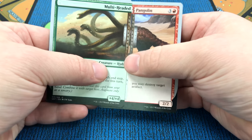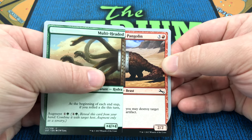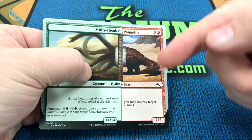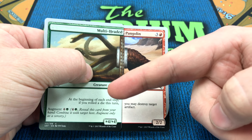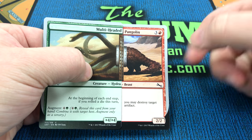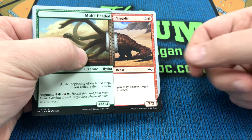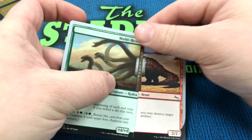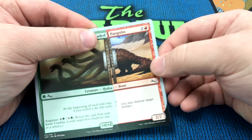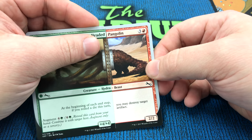So you can combine two separate cards to make one creature with a new name. We have the Multi-Headed Pangolin — it's a Hydra Beast, and at the beginning of each end step, if you rolled a die this turn, you'll get the ability that the original creature got when it entered the battlefield. The Power and Toughnesses will also combine. Now that these cards are combined, this is no longer a Host, because it no longer has the Host creature ability, so you can't augment it again.